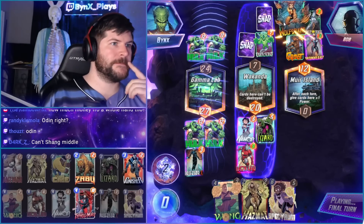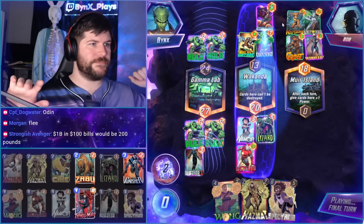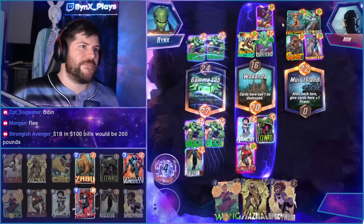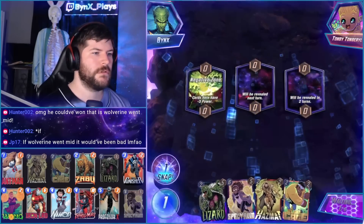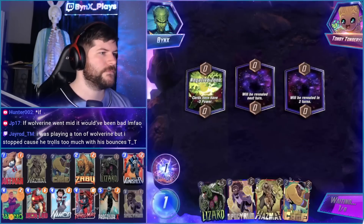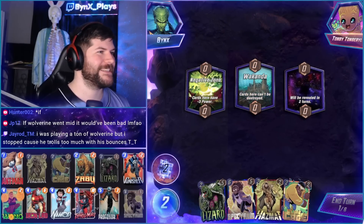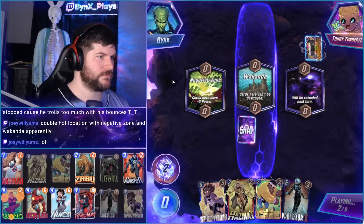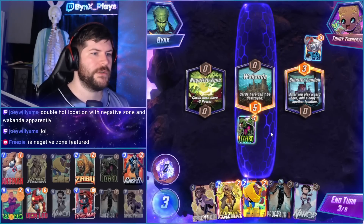Punisher value. Nice try, bub. Spectrum I think would have just won that, right? Because they got five points — I think Justice Spectrum would have won. Negative zone right off the bat. I'll snap — great for me with Luke Cage in hand. I have all my best cards — like a bunch of my best cards, right?